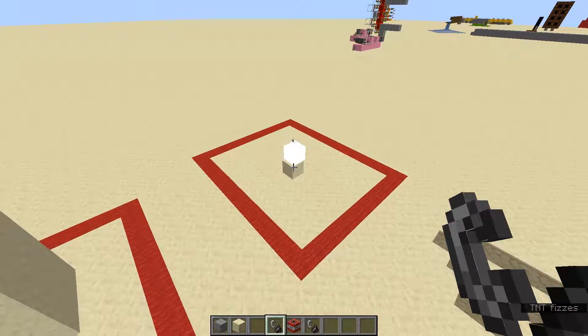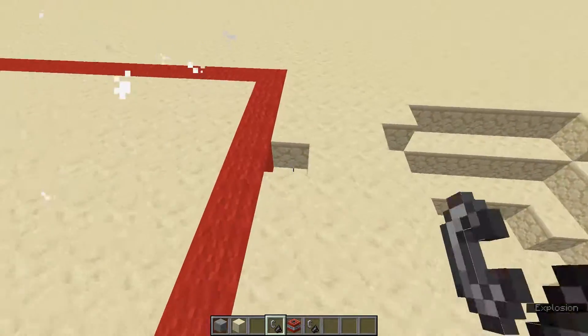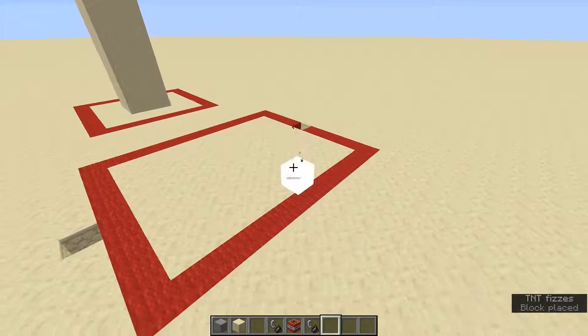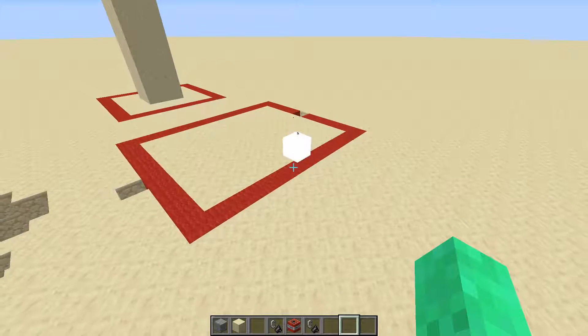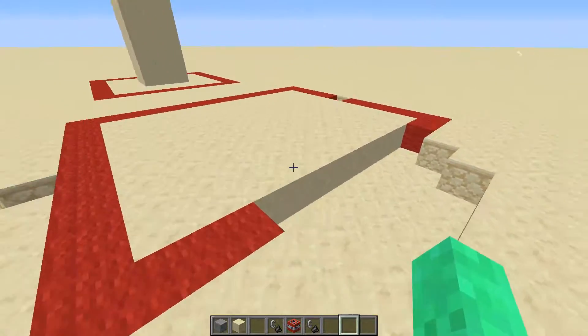You can see I can place a smooth sandstone block and it doesn't blow up. You can even see it blew up a couple blocks over here. If I blow it up on the edge, you can see the blocks around it blow up, but these blocks themselves don't blow up. So what's going on with these smooth sandstone blocks?